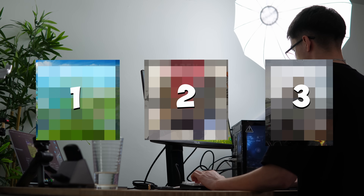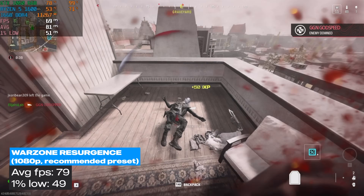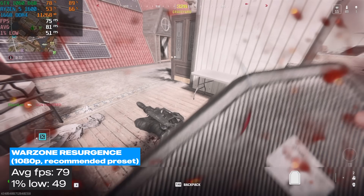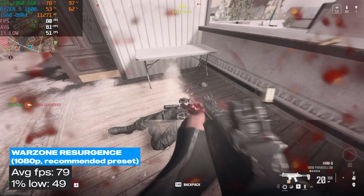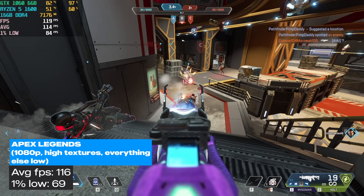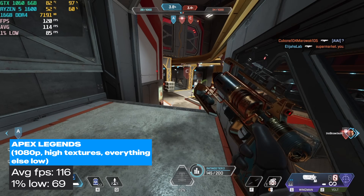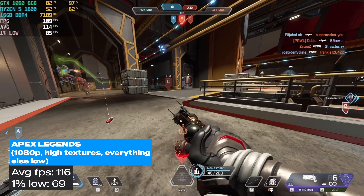Let's quickly go over the performance of this build because I'm quite surprised with it. Then I'll tell you how much it cost me to build and how much I should profit from it. I tested this computer in three simple games. In Warzone at 1080p with the recommended preset, I played Resurgence and we averaged 79 FPS with a 1% low of 49 — overall pretty smooth. In Apex Legends, I set it to 1080p with high textures and all other settings to low. With those settings, we scored 116 FPS average with a 1% low of 69.